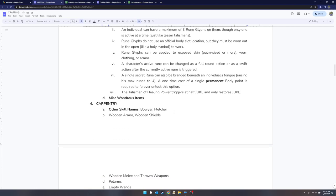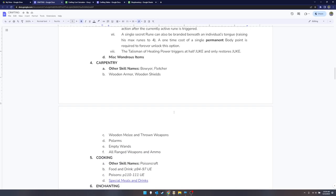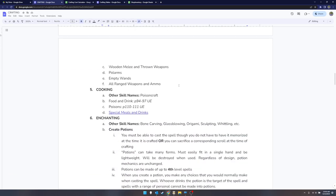I put miscellaneous wondrous items in the calligraphy category, though there's probably such a thing for every category. Carpentry covers a lot — it also includes bowyer and fletcher: wooden armor, wooden shields, wooden melee and thrown weapons, pole arms, and all ranged weapons and ammo. That's a lot of stuff, but I'm trying to balance out each skill so all of them become necessary. I put a lot into carpentry, but these aren't necessarily the most popular items, so it made sense.